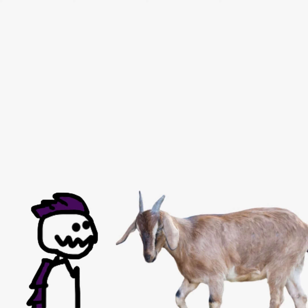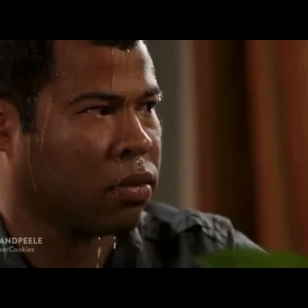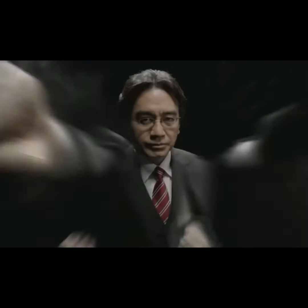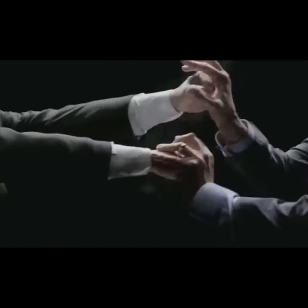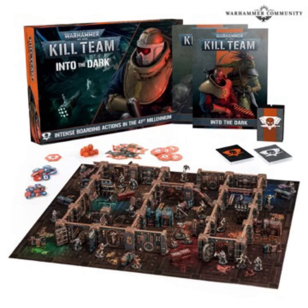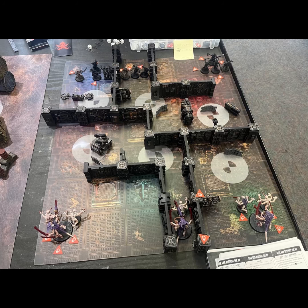Game two was against a guy named Juan and his Felgorax Ravagers. Juan was quite experienced and actually taught me how to play Kill Team, so I was a bit nervous. The matchup of Tyranids versus Ravagers was going to be very interesting because we are both close-combat-based factions playing on Into the Dark terrain, meaning everything and everyone was closely packed together.